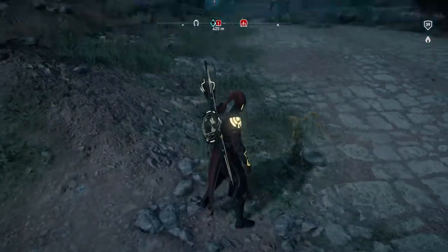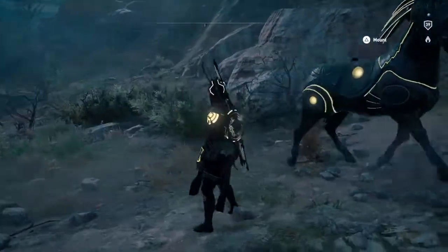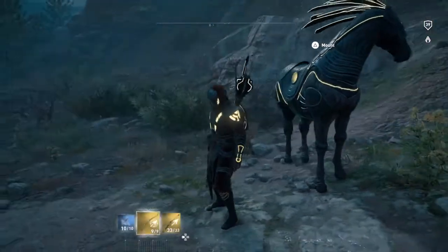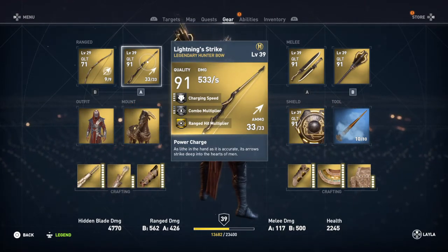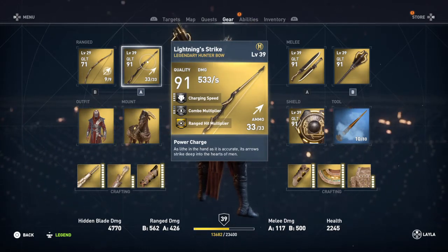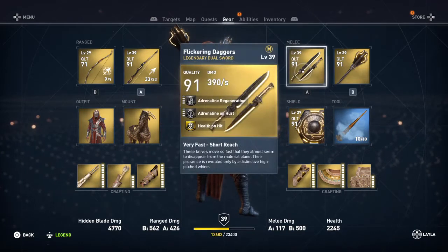Today we're going to be looking at the first civilization pack. It comes with this horse and the weapons. It comes with the Lightning's Strike Hunter Bow, which has really fast charging speed. It has a range hit multiplier and a combo multiplier.